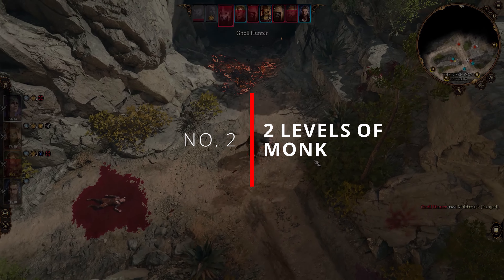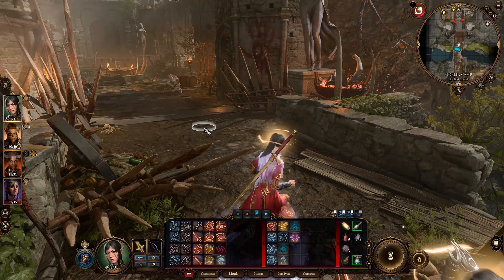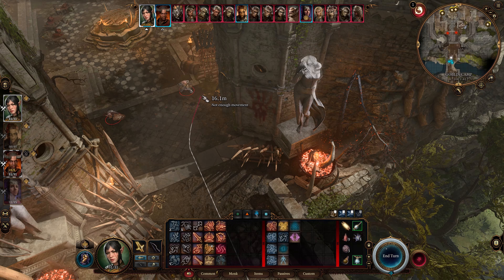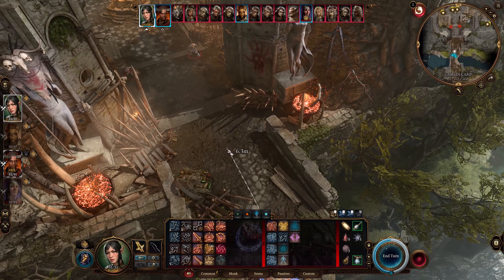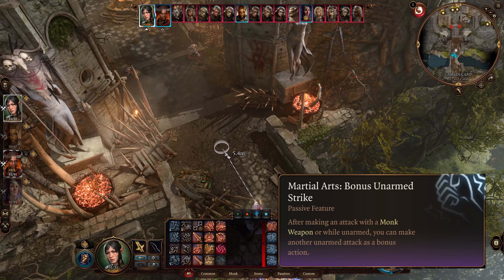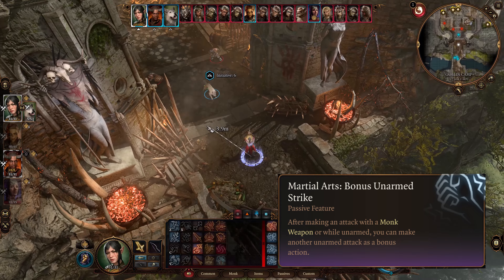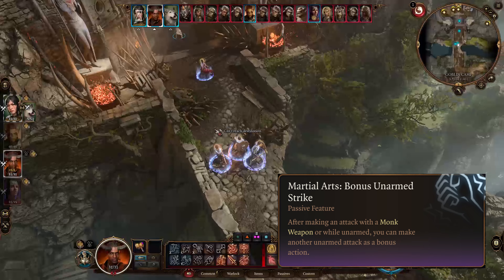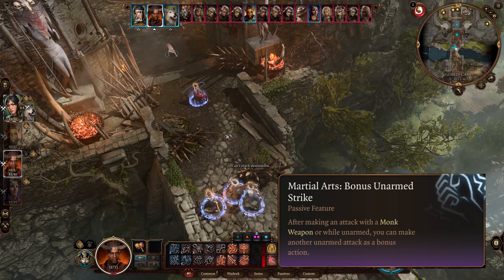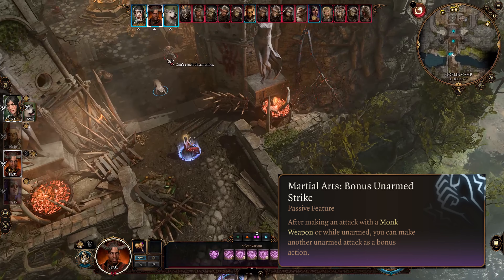Number 2: Two levels of Monk. Dipping into two levels of Monk is good for characters high in both Dexterity and Wisdom. At level 1, you gain two nice features: Unarmored Defense and Martial Arts. Unarmored Defense makes your armor class equal to 10 plus your Dexterity modifier plus your Wisdom modifier if you are not wearing armor or holding a shield. Martial Arts allows you to use unarmed strikes and monk weapons. In BG3, monk weapons are light or versatile weapons that your character is proficient in, and those weapons use Dexterity instead of Strength for attack and damage rolls. You can also use your bonus action for an additional unarmed strike if you use your attack action with an unarmed strike or a monk weapon on your turn.